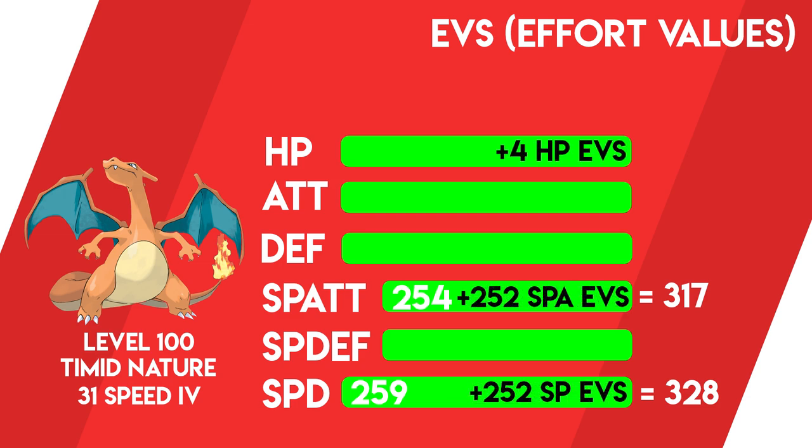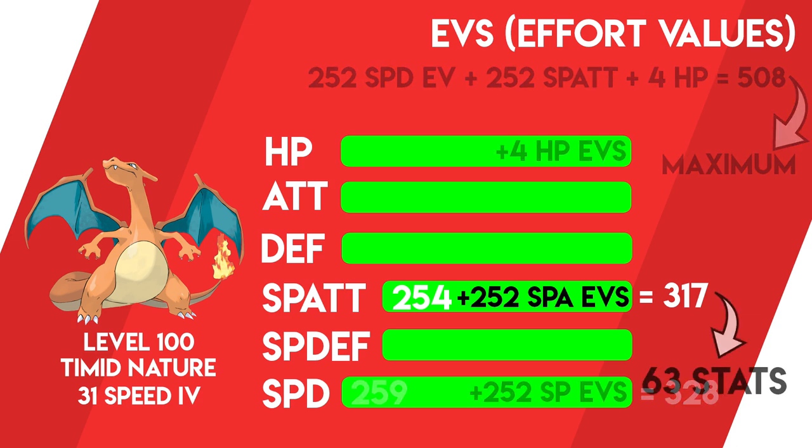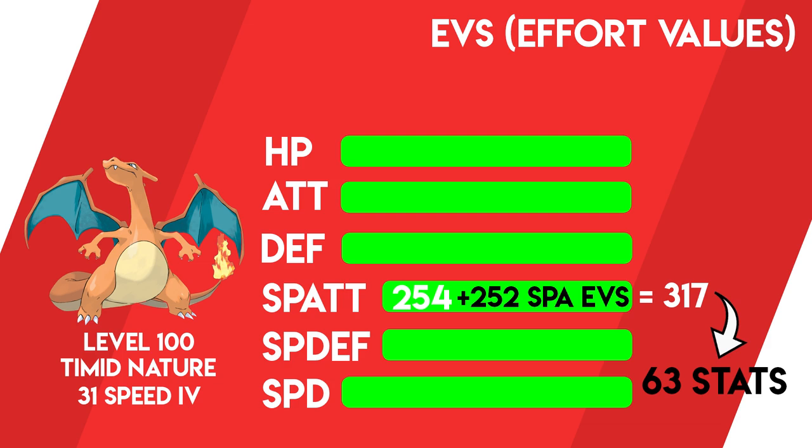This method can be applied to any one of a Pokémon's stats, but you cannot exceed the overall amount of 510 EVs per single Pokémon. If you're playing competitive Pokémon, this is a huge area you need to dedicate time to. At level 100, the difference between a stat without EVs and one that is fully invested is 63 stat points — and this isn't even including a boosting nature.